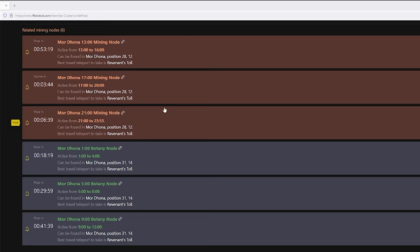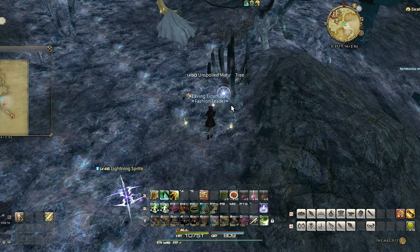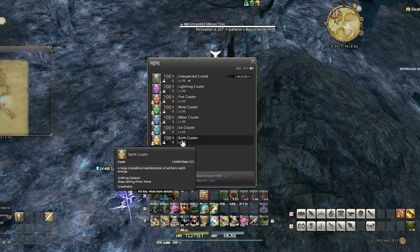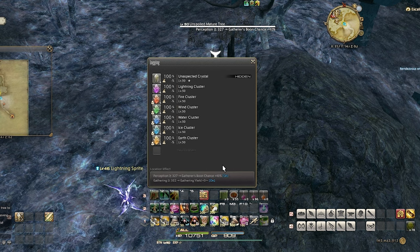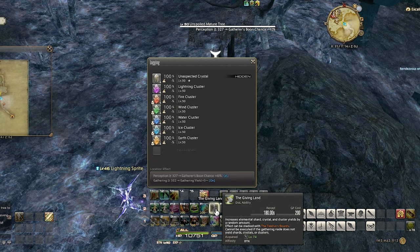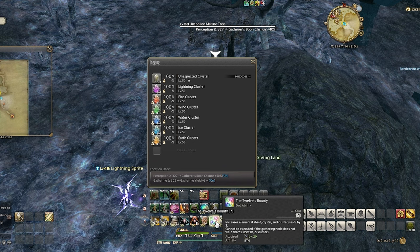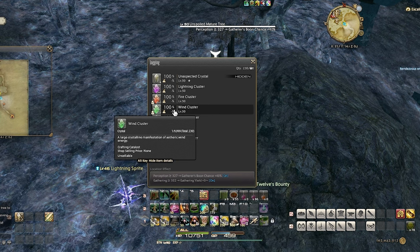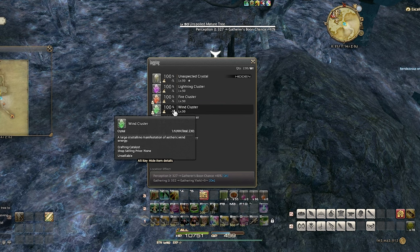So in other words, at 1 a.m., 5 a.m., and 9 a.m. on a botanist, the node will spawn, and 1 p.m., 5 p.m., and 9 p.m. for the miner. You head over here and the node will spawn with all the elemental clusters. We'll need earth and wind, so I'll split this rare node in half. To get the most out of this node, I start by clicking King's Yield and then click the Leaf Turn bounty. This will give us a huge increase to the number of elemental clusters per swing. These rare nodes usually have six swings, so three for each, and this will give me more than enough clusters to make the items.